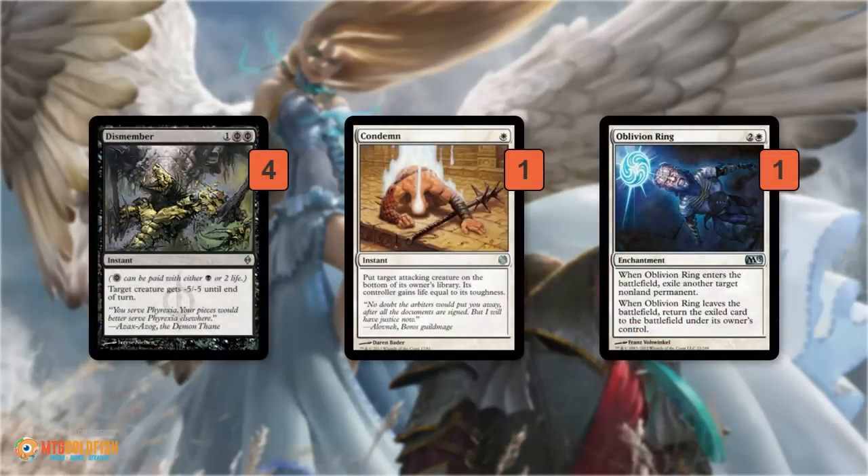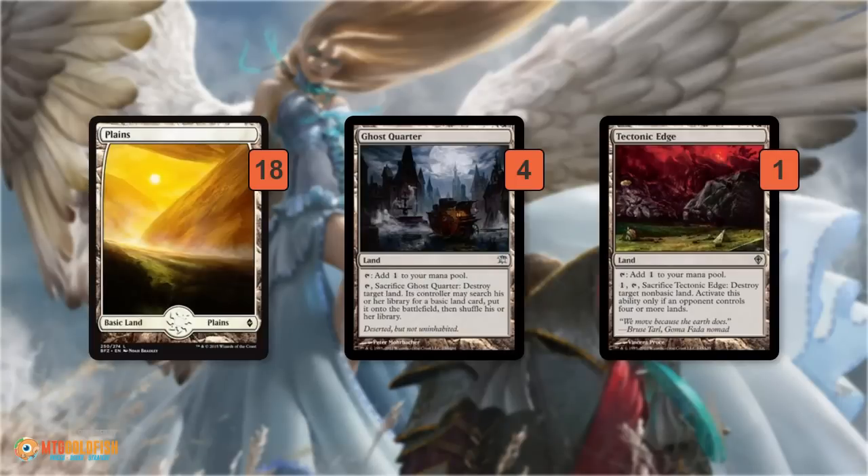For removal, we have Dismembers — I wish they were Path to Exiles, it seems weird to play Dismember in a mono-white deck, but Dismember is much cheaper than Path to Exile, so it's a budget consideration. We also have a single Condemn and a single Oblivion Ring for non-creature permanents. In the mana base, we have 18 Plains, 4 Ghost Quarters, and a Tech Edge. Lots of people are playing Tron on Magic Online, so having Ghost Quarters and Tech Edges gives us some chance if we draw 2 or 3 in the same game. We have 18 white sources, so we can get away with a few colorless lands.